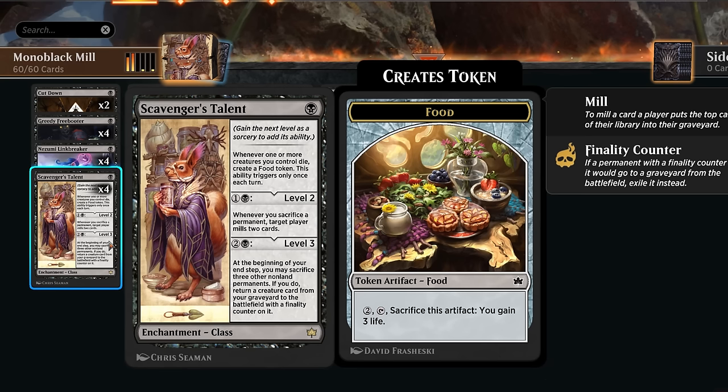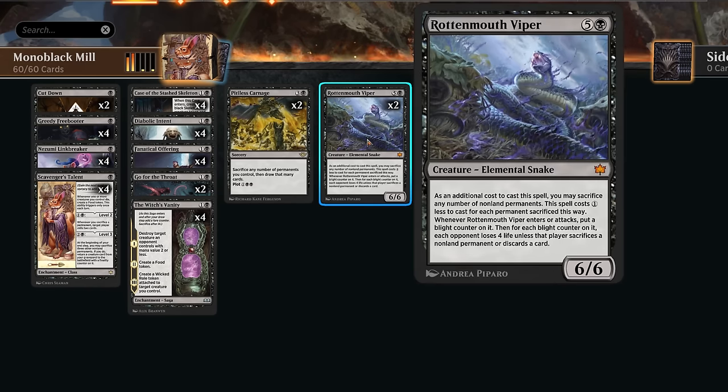Occasionally we might get this to level 3 to start recurring creatures out of our graveyard, but that's only really part of our game plan if we want to get back a Rottenmouth Viper, which is kind of plan B in this deck. As we do generate lots of cheap permanents we can sacrifice to get the Viper in play ahead of schedule, and then the Blight counters might add up to take out the opponent - especially good against decks that don't have removal for a 6-6 creature, thinking of Monorad Aggro for instance. But this is definitely plan B.